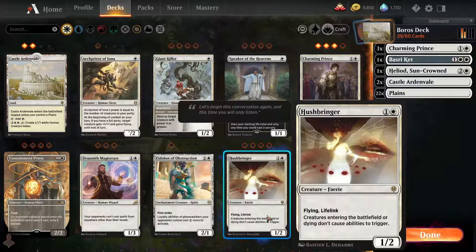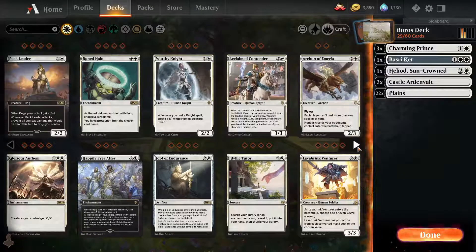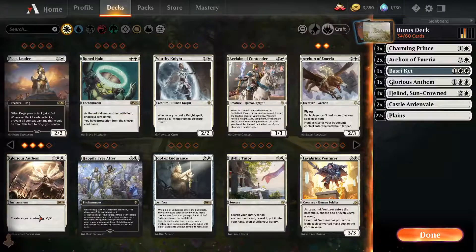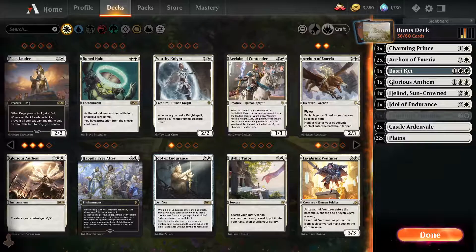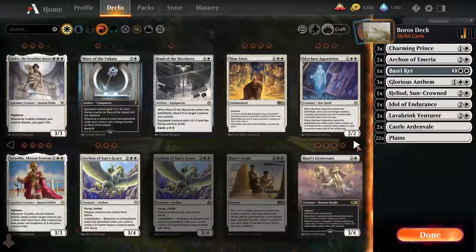Charming Prince is not very aggro but he is useful. Hashbringer would shut down our Charming Prince, so that's not a good idea. This guy is a good idea but we only have one, so we'll pass. We're not playing any Knights — that would be too easy. This could be useful, this could also be useful, and this might be interesting. Let's try one — this card is good.